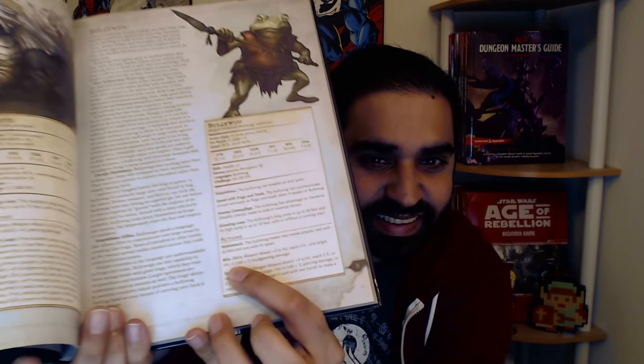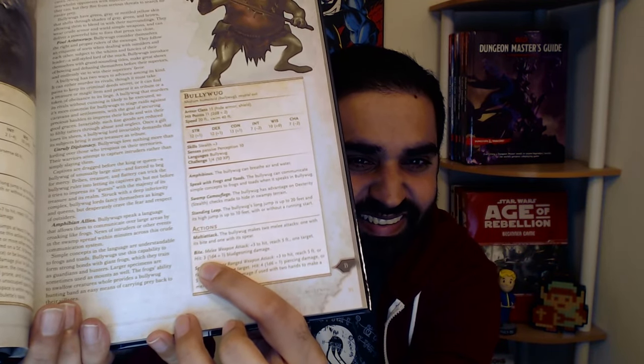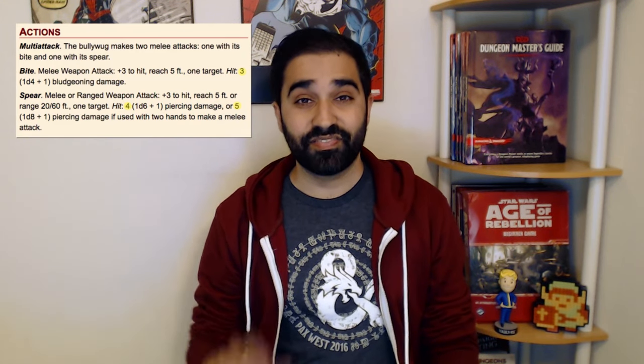In D&D fifth edition, they added a neat little feature to every monster stat block: average damage. It's this little number right here — three. This is the amount of damage that an attack does on average. For example, a Bullywug spear attack does five damage on average, meaning if you actually rolled out the damage, which is a d8 plus a modifier of one, most of the time you would get around five. Using this feature, you can save a lot of time during combat by avoiding dice rolls and doing less math.